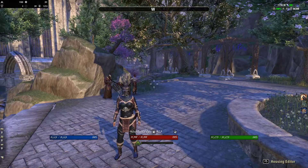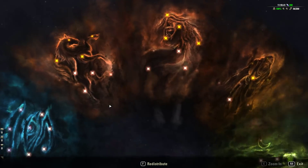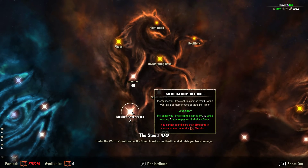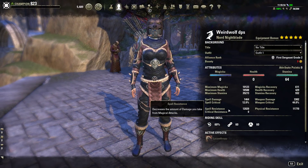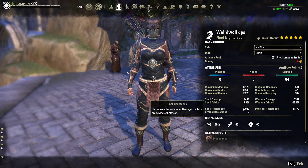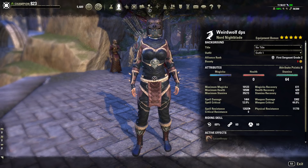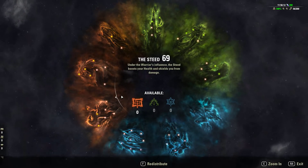Now let's take a look at the champion points. Starting with the red tree: 66 into Ironclad, reducing incoming damage by 22%. I had three points left over so I put two into Medium Armor Focus and one into Spell Shield. This gives us about 12k spell resistance and 11k physical resistance — roughly a 9–10% damage mitigation. When you add in the Nord's damage reduction, it really adds up.